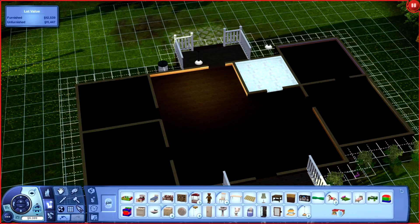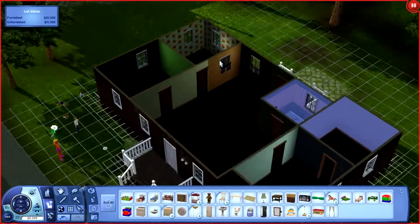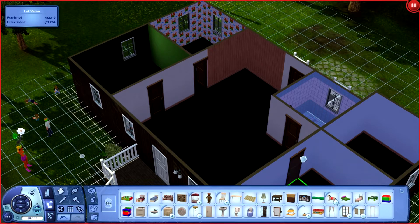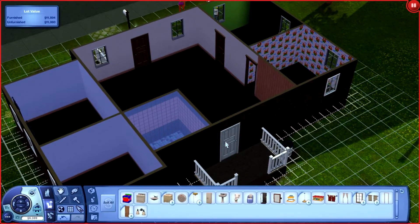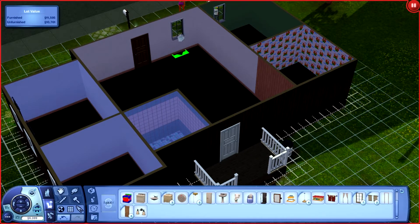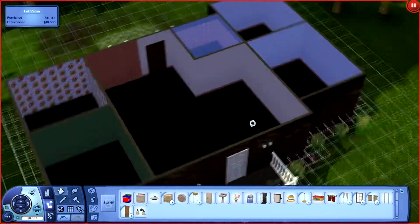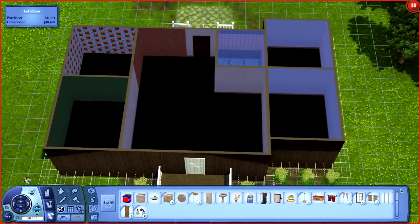Hello everybody, welcome back to my channel for a speed remodel. I'm Mommy Simmer, and this is actually a remodel for one of my livestream families. This is a house in Aurora Skies — just one of the regular starter homes. I've added on to it, of course. My sim is the founder of a prettacy challenge, which is why there's the bright orange skin color and the crazy-looking clothes. Prettacy: breeding out the ugly — enough said. She just had triplets.